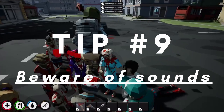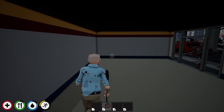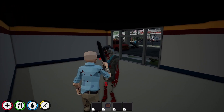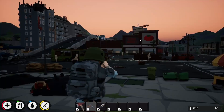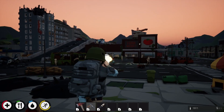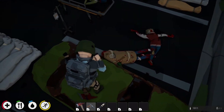Tip 9: Beware of sounds. This may seem obvious to some, but every game is different. In Dead Polly, sounds attract zombies, so know that crouching will make your steps quieter while running makes them louder. This means you'll want to stay quiet while farming your loot and be careful with guns. Guns may have a lot more power and help you stay at a distance, but they definitely attract a lot more zombies too.